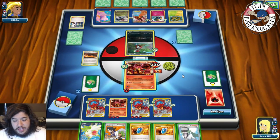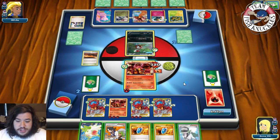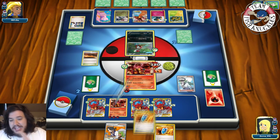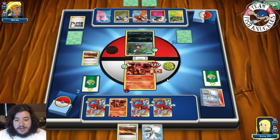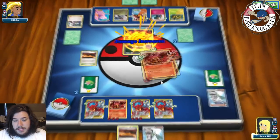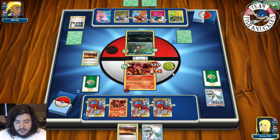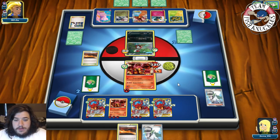On our turn we get a Sycamore. I'm just going to end and put opponent down to two — I don't want to risk them having another Lysandre. We end and grab Sycamore and power heater for 30 damage. We attach a Fire Energy on a couple of Volcanians — it doesn't really matter which ones at this point.